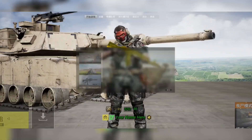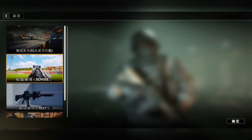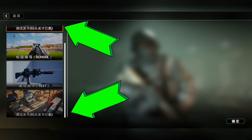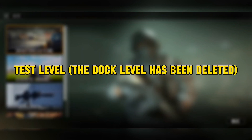Getting back to the topic, to get the grenade launcher you need to kill zombies in the zombie mode. But hold on, it's not that easy because after the version 4.6 update, the zombie and shipment both maps are removed from this game. As you can see, it's written in Chinese — test level, the dock level has been deleted.